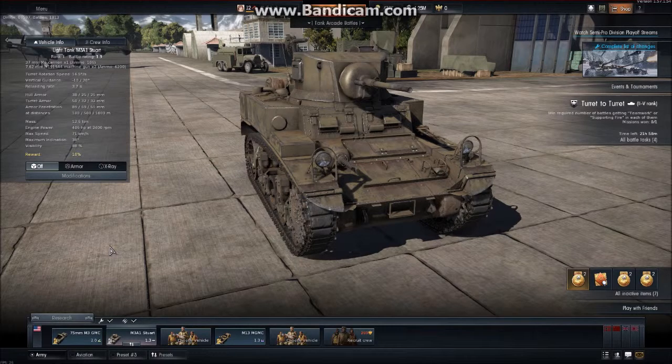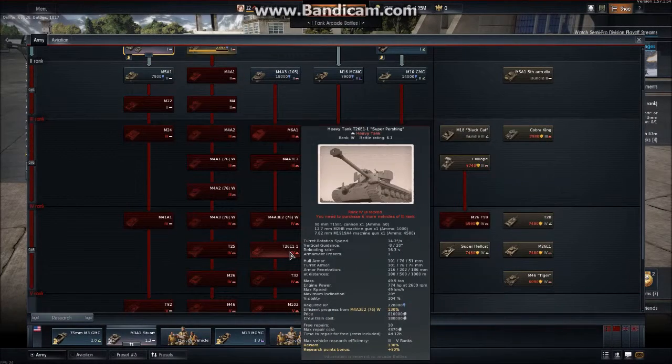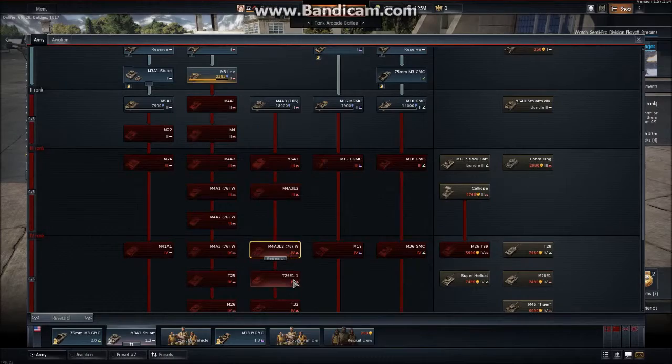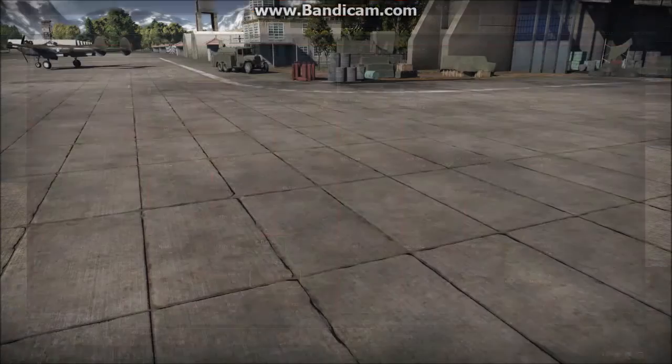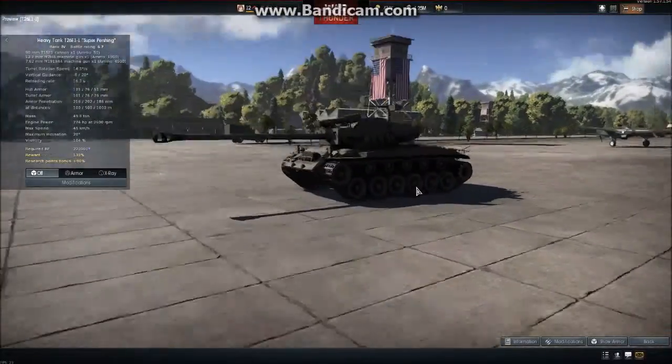First of all, we have the T-26E1 Super Pershing Heavy Tank for the Americans. Not a premium, as you would expect. It is a Rank 4, battle rating 6.7 heavy tank. Let's take a look at it. Here it is.